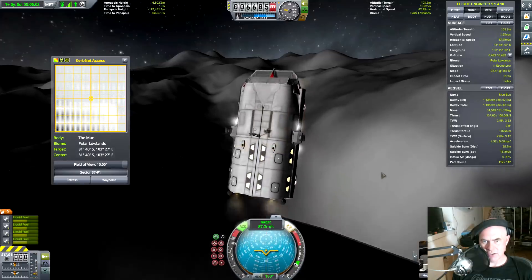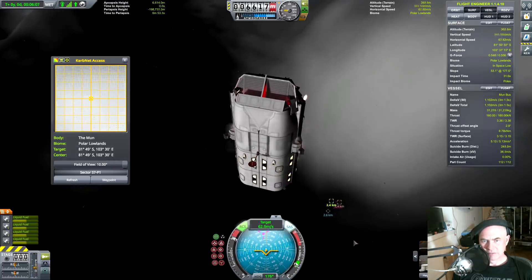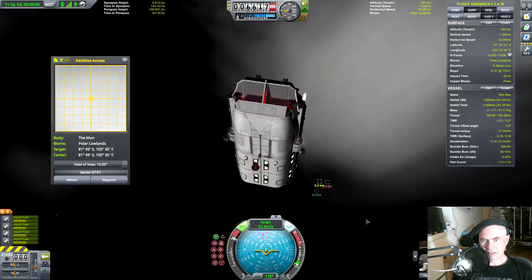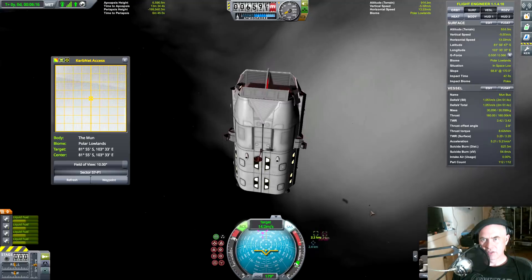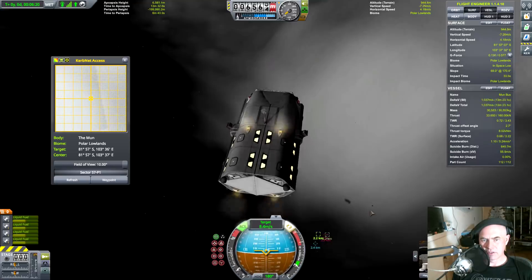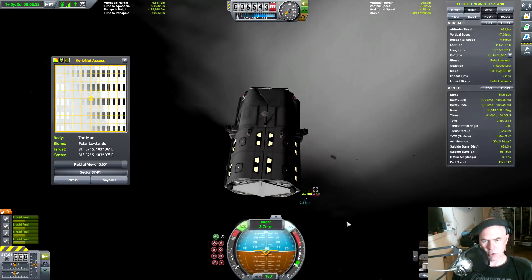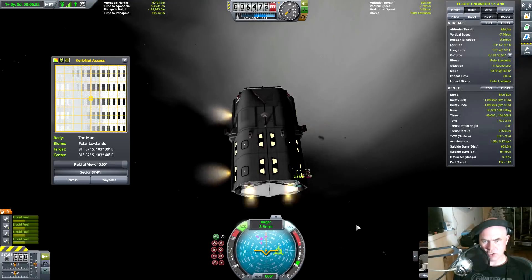We're going to pitch up and stop like that, because otherwise it's going to take forever to stop with just those dinky little engines. I'm switching coordinate systems — sinking at about eight meters per second with a hundred seconds to go. Now I'm going to try to adjust my tracking so I actually start heading towards the target.